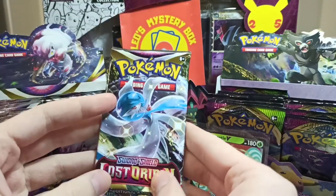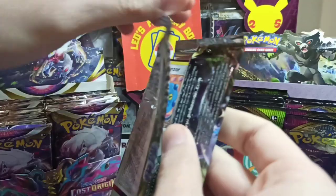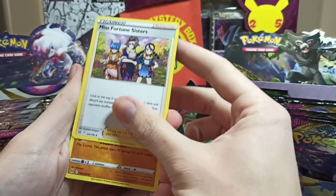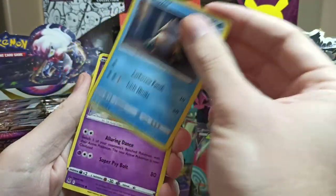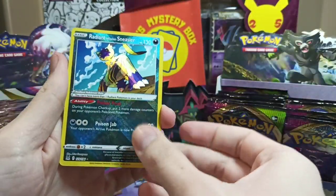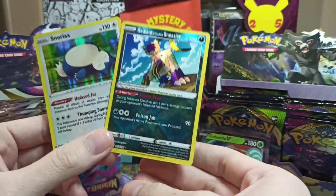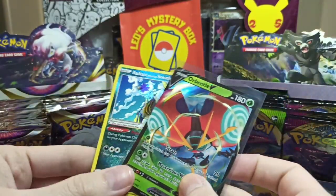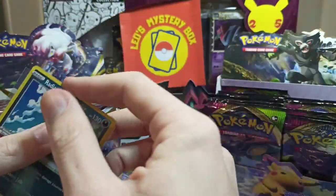Maybe Lost Origin will take the win again, and this will be 3 videos in a row that Lost Origin won this challenge. Pack number 5 of Lost Origin: Dark Energy, Miss Fortune Sisters, Min Chao, Lake Acuity, Bronzor, Snoover, Jinx, Inkei, Scovet. We got a Radiant Sneezler, and for the Rare a Holo Rare as well. This definitely got the win for Lost Origin. Lost Origin won once again, and I think the best pulls from each side were these ones. With all the Holos and Reverse Holos, Lost Origin definitely got the win.